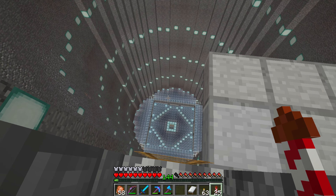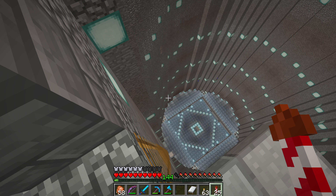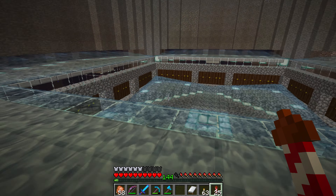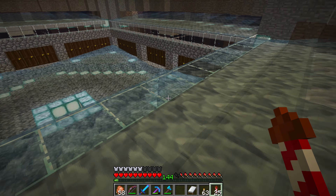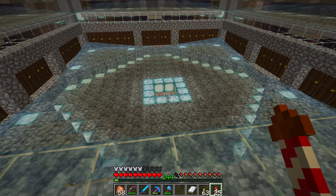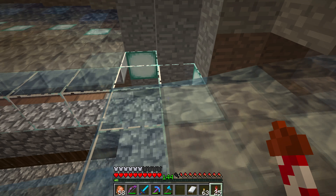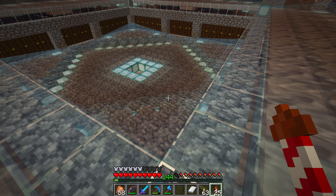Another thing I did down here: I put water flowing from inside here, pushing all the way to the edge. Because some of the iron golems were landing just on the border, which made it impossible for other iron golems to spawn down here. So now I put water here pushing them all the way into the middle. There are one or three blocks on the corners but they really don't fall down there, so this is pretty good.